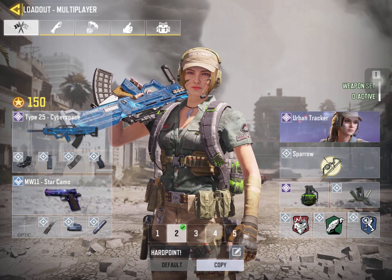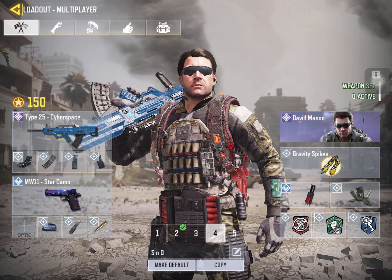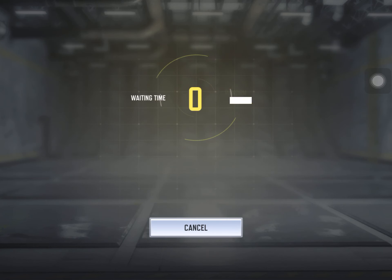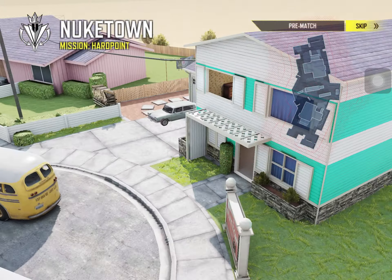My perks are flak jacket, vulture, and dead silence. My sister destroy class would be lightweight, hardwired, and dead silence — same attachments for the gun, that's how good it is. Let's get this gameplay started. Season one and two were the best days for the Type 25. We got Hardpoint on Nuketown, so this might be some good gameplay.